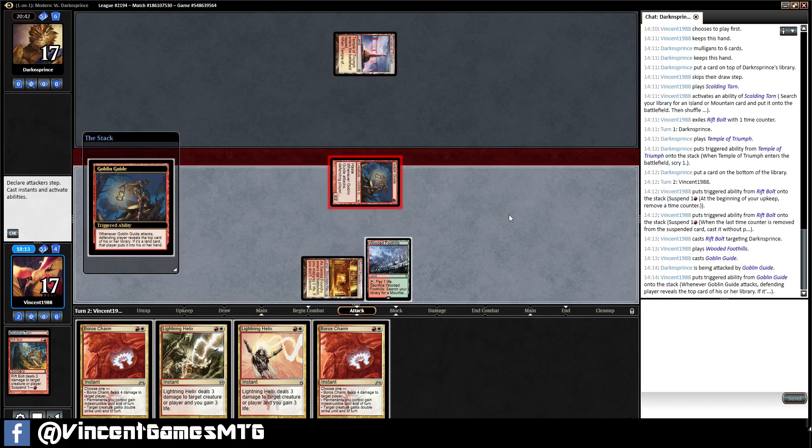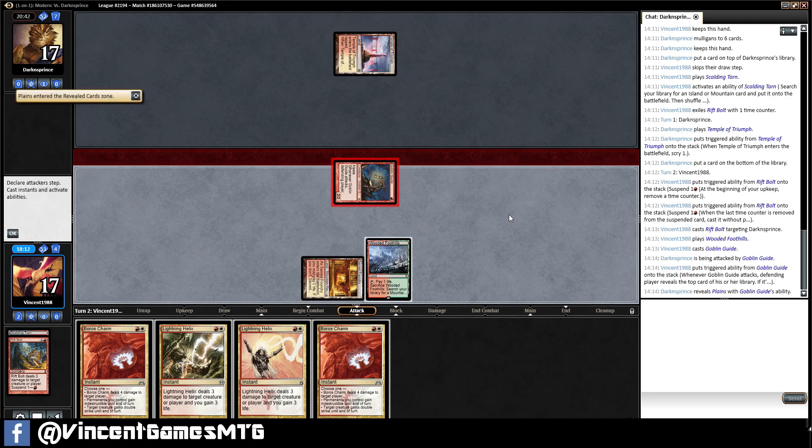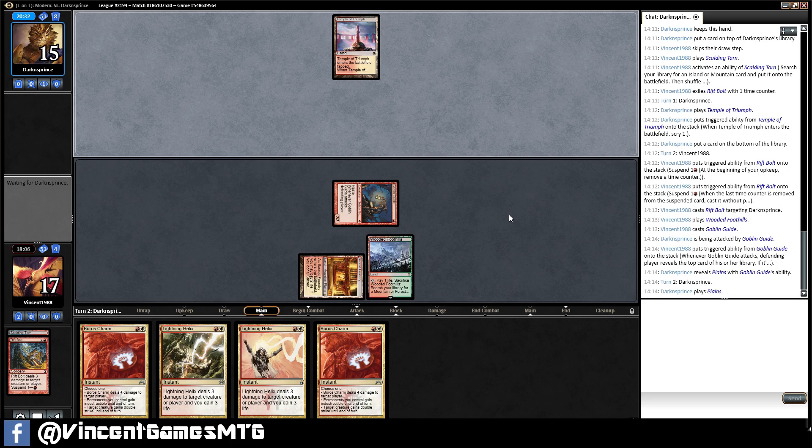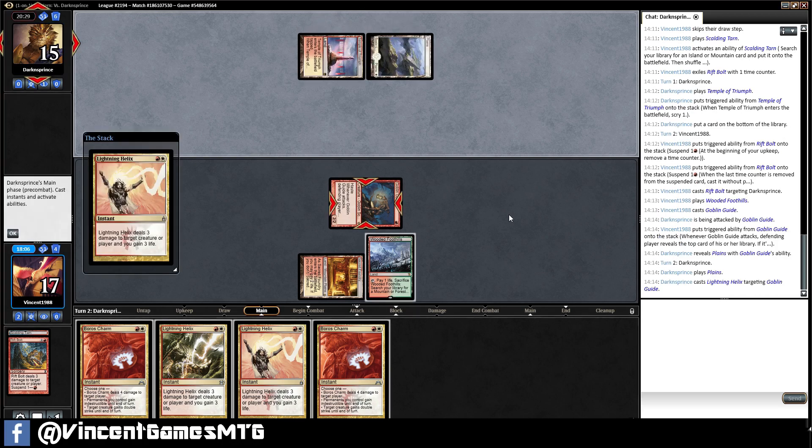But we took a hand with no interaction with what they're doing. They might just go for a Chalice on 1 here because we're leaving up the 1 mana, suggesting we've got more 1-drops for instant speed. I also can't help but feel we're telegraphing that we've got tons of 2-casting cost stuff.